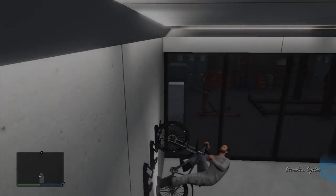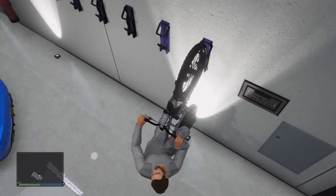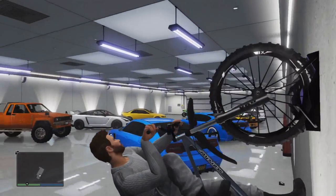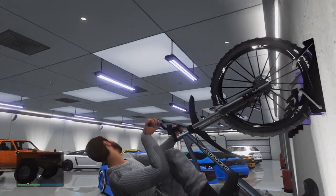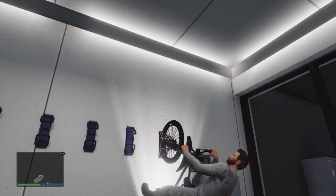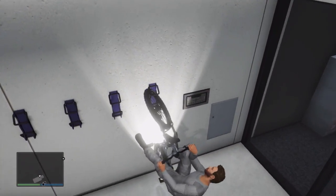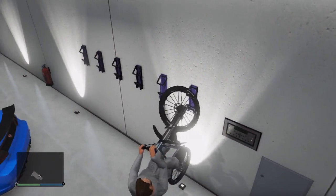Hey guys, my name is Chaotic and in this video I'm going to be showing you guys an insane glitch on Grand Theft Auto 5 Online which allows you to sit on your bicycle when the bike is still inside the garage on the bike rack. You can see this glitch being performed in the video right now and it's really funny and something cool you can show your friends or other random online players.